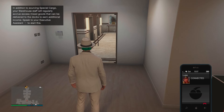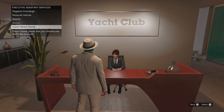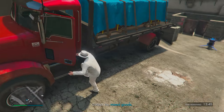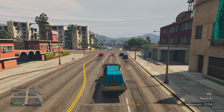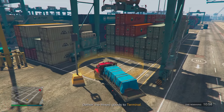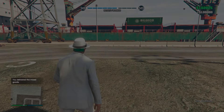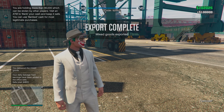Another great way to make money through this business is the export mixed goods missions. Just go to your assistant in your CEO office and you'll see the option to begin the mission. These pop up every 48 minutes and are really easy to do. For those who own a bunker, you'll be familiar with the ammunition contract missions — it's pretty similar: just driving a truck with goods on it and delivering it to a drop-off point. With double money, it's going to pay 100k each time this week; otherwise it's usually 50k, which is a great additional way to profit from your cargo warehouse.